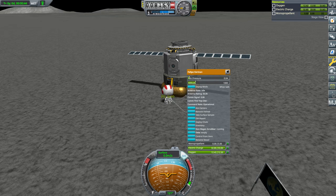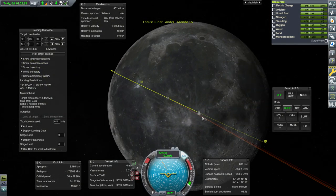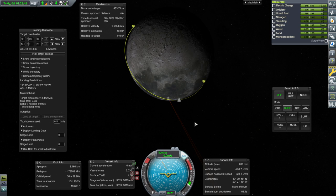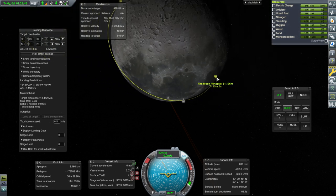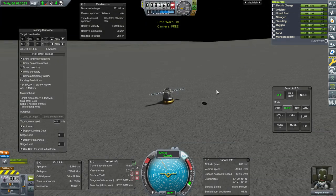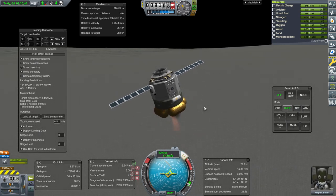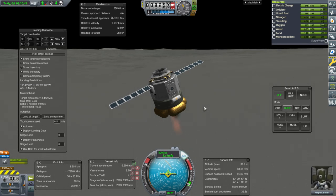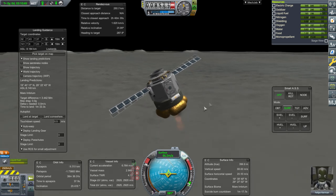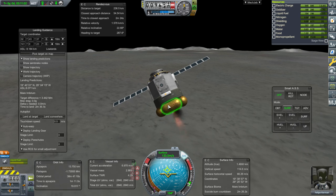Did we have anything else to do? I don't think so. We would like to time our return to the return vehicle — probably have it behind us instead of ahead of us. It's in a pretty low orbit as it is. 288, so that's 72. Routes of inclination — the other way. 107.7. We didn't have a contract for this or anything though.